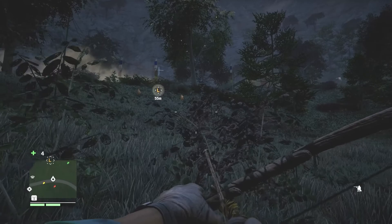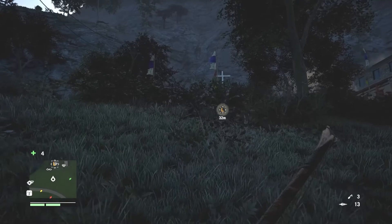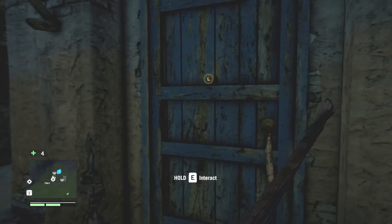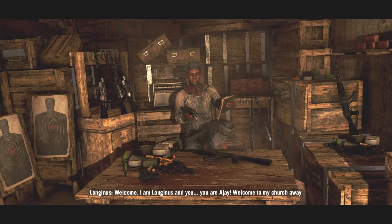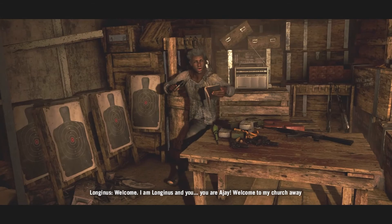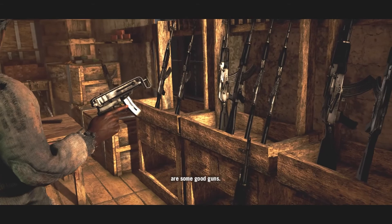I see the church and I see some monkeys. I hear a lot of gunfire. My loot rucksack is full so I'll probably wait just a bit. Let's go ahead and interact. Welcome — I'm Longinus. And you — you are AJ. Welcome to my church away from church. It sells guns, of course.